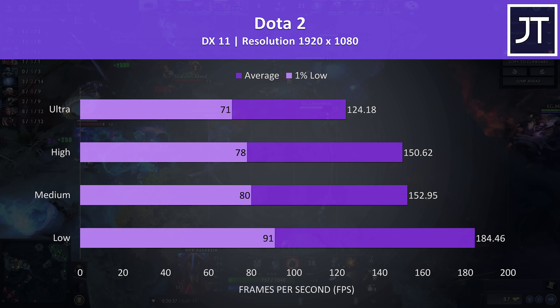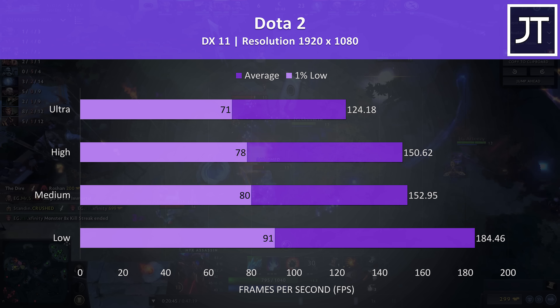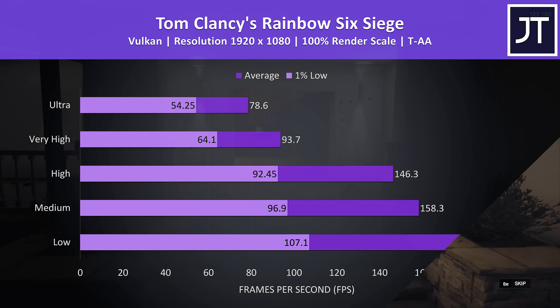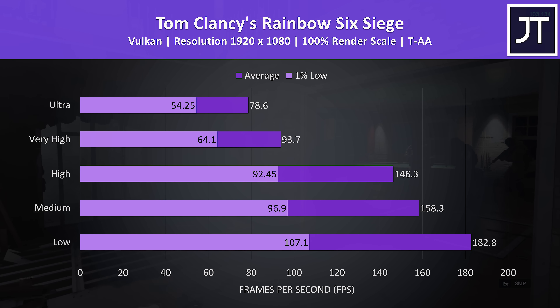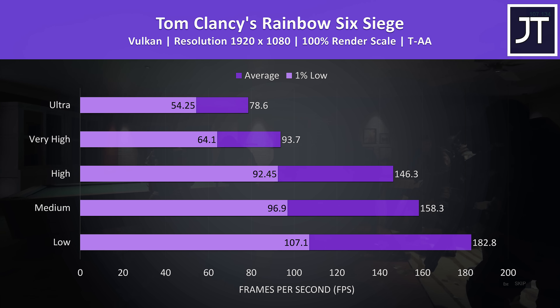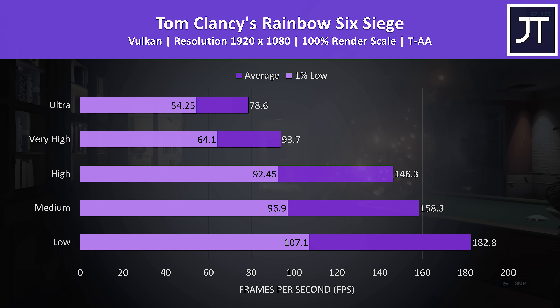Dota 2 was tested playing in the middle lane, and we're still reaching decent frame rates in this esports title — even high settings were getting average FPS above the screen's refresh rate. Rainbow Six Siege was tested with the built-in benchmark using Vulkan, and as another less demanding title the frame rates weren't too bad even with ultra settings, though we could still get much better results with lower presets. High settings looks like a decent match for the 144Hz screen.